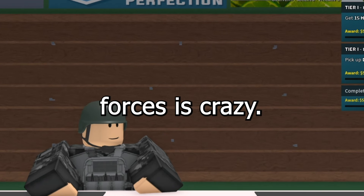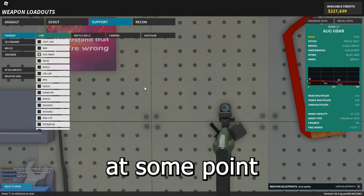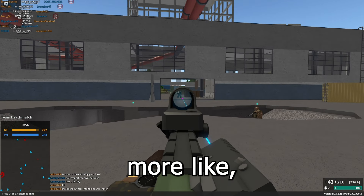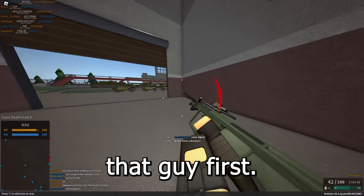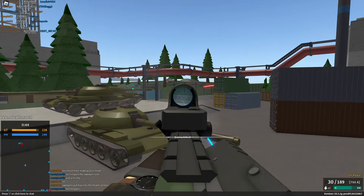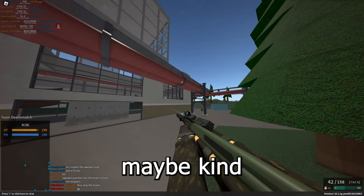The secret buff in Phantom Forces is crazy. Apparently the AUG H-Bar actually got a recoil buff at some point and nobody ever noticed it until literally just now. The recoil is actually a lot more accurate than it used to be and nobody ever really noticed it. Easy double, let's go! This thing's always been pretty low recoil, except maybe kind of recently when they changed it.